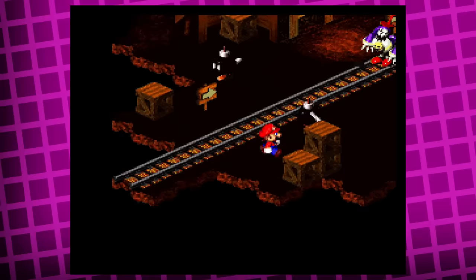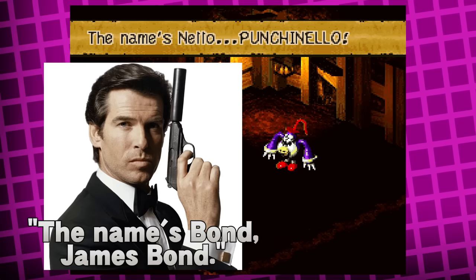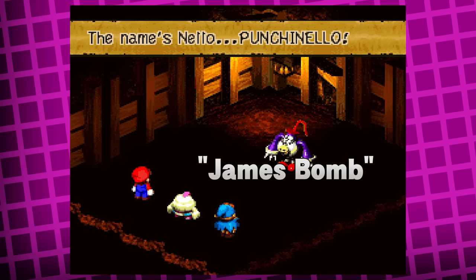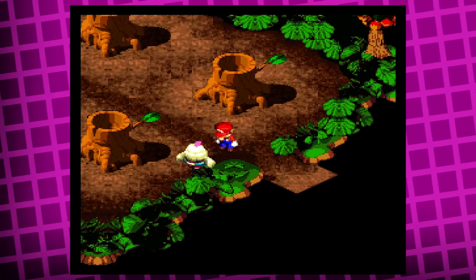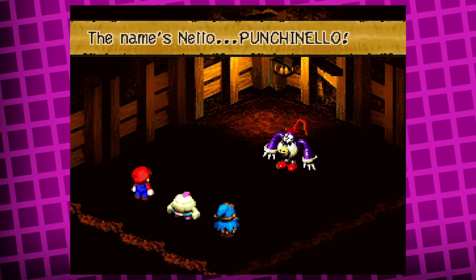Something similar happened with the next boss, Punchinello. In the original, at the start of his fight he'd say 'Good day, the name's Nello — Punchinello,' as a reference to James Bond's iconic introduction. This was the English localizer's workaround after the higher-ups wouldn't allow the original name 'James Bomb.' But in the remake this reference was removed, and now he instead says 'Good day, the name's Punchinello, bomb maker extraordinaire.' I can't imagine they'd get in legal trouble for keeping the Nello-Punchinello line since it's a loose reference, not quoting something verbatim. I don't know — I feel like they could've kept this in.